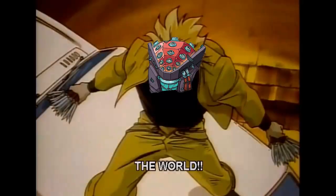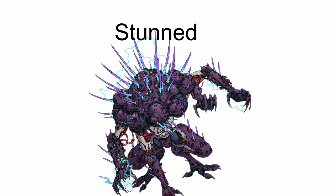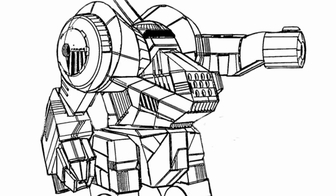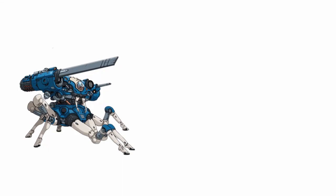Stasis Generator allows you to freeze a character you can see on the spot within range 5 if they fail an engineering save, like they were stopped in time. In this state, the character is effectively stunned, but they cannot be damaged, moved, targeted, or be affected by any character, force, or effect at all. This lasts until the end of the character's next turn and can only affect the same character once per scene. An allied character could also voluntarily enter Stasis by voluntarily failing the engineering save, saving them from whatever danger was about to befall them.